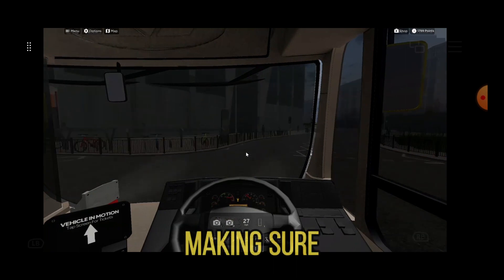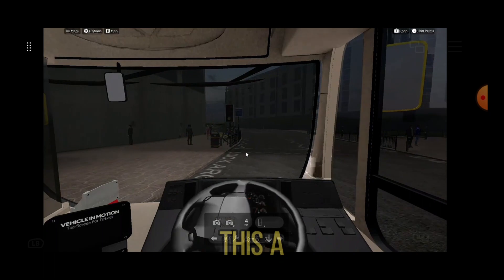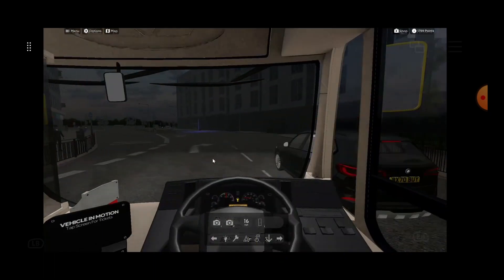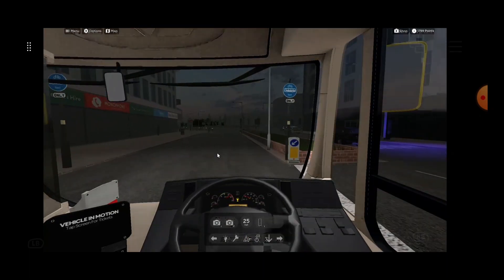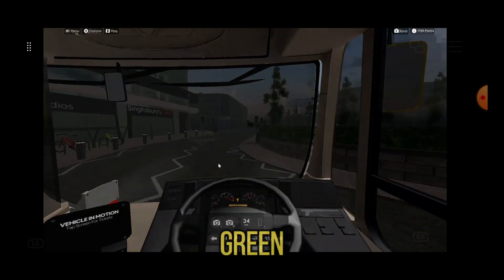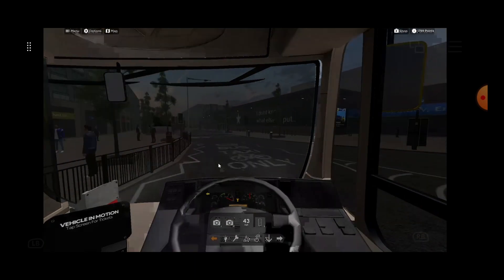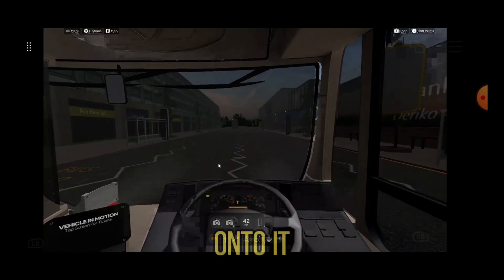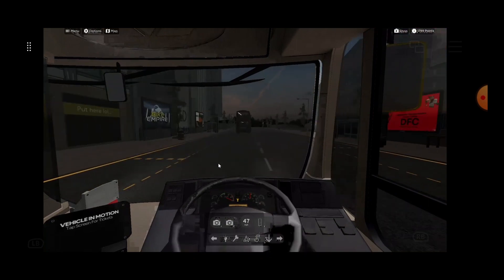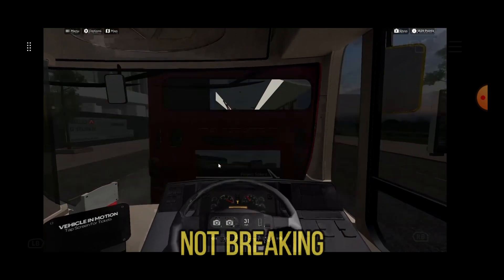I hate it when I stop and then the light goes green — I hate that a lot. Don't hit anything, please. This bus has got a bit of force feedback on it. I'm using the keyboard and mouse, but you can put it through its paces — I'm not breaking it, I think.